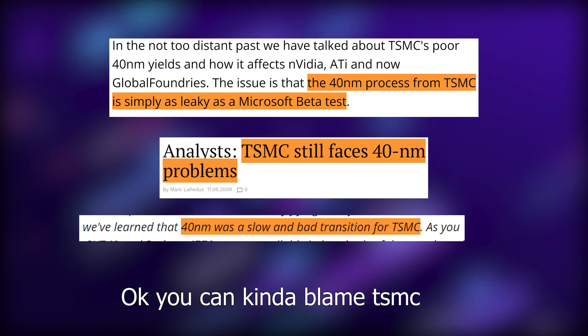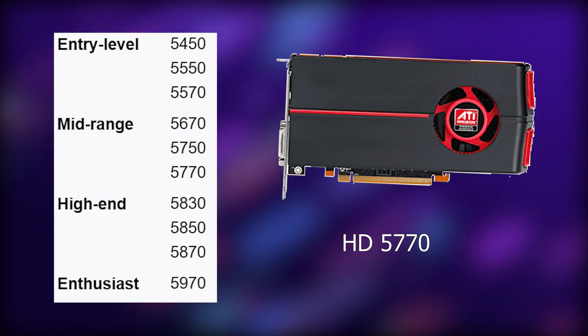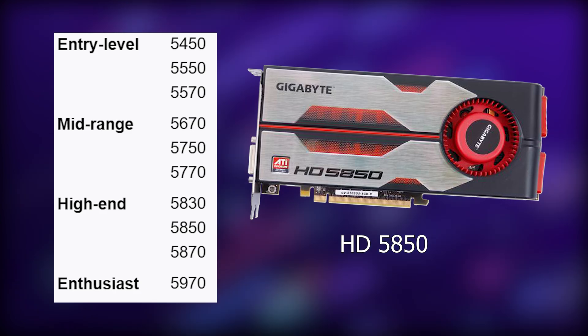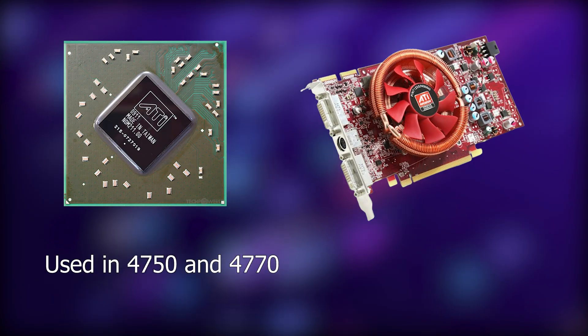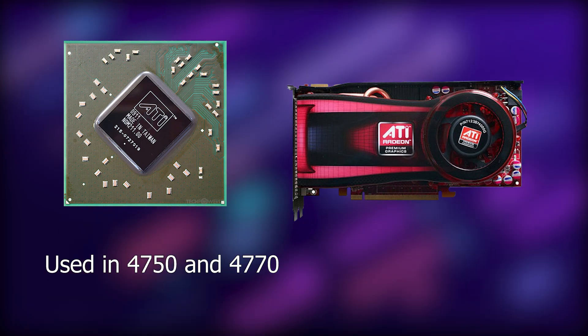You can't really blame TSMC. ATI's 5000 series also used the 40nm process and didn't face these issues. They did have some problems with their RV740 processor, but were able to learn from their mistakes and work around them for the 5000 series.